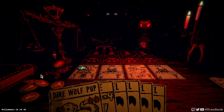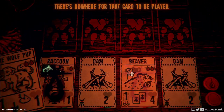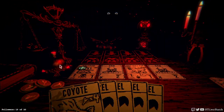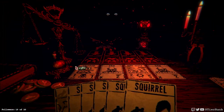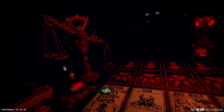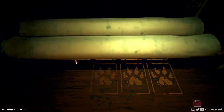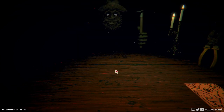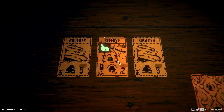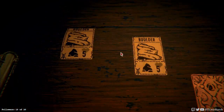Direwolf pup could be sacrificed and put down, and then the coyote as well. Let's just see what happens if we do that. There we go. Direwolf pup will grow up, and that will be a decent amount of excess damage. Oh, a beehive, and it has airborne too. That's interesting.